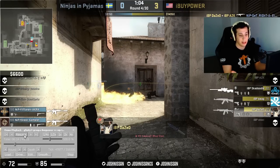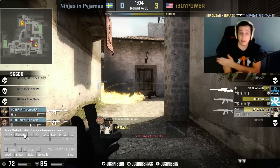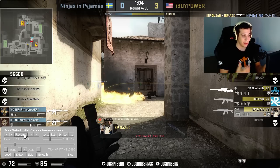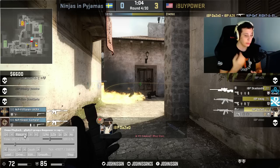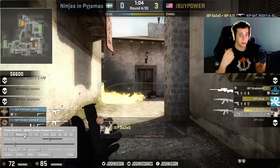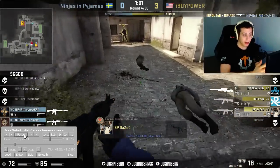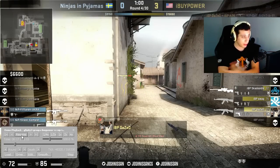Freiburg just made the same mistake AZK made — just running out and trying to make something happen instead of saying, 'You know what? I've got to cut my losses. We have the information, we know where they are. Let's cut our losses and move on with the rest of the round.' Now we swing it again — it went from our favor to NiP's favor back to our favor.